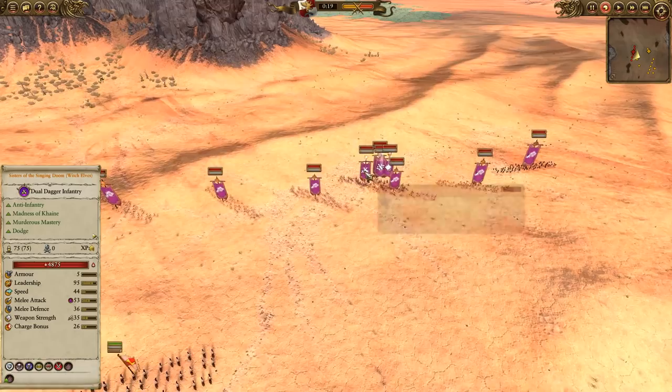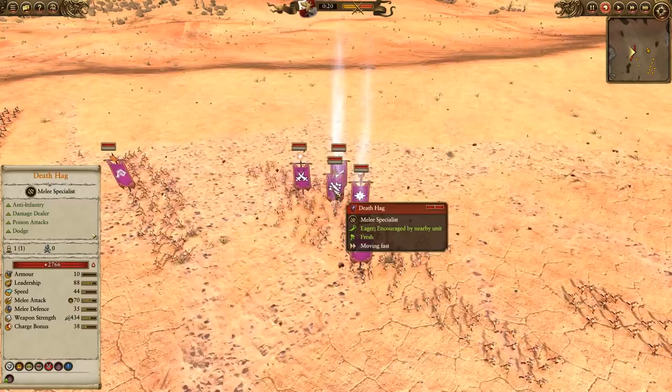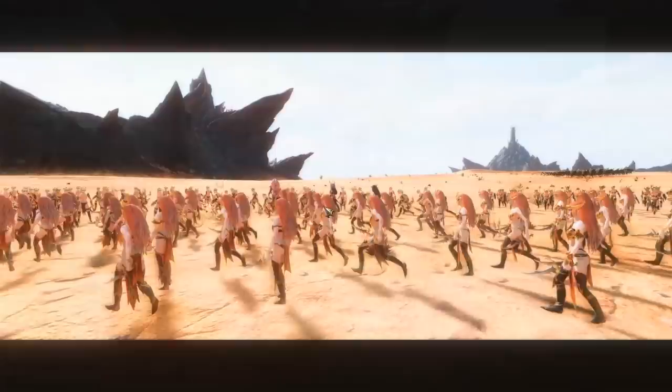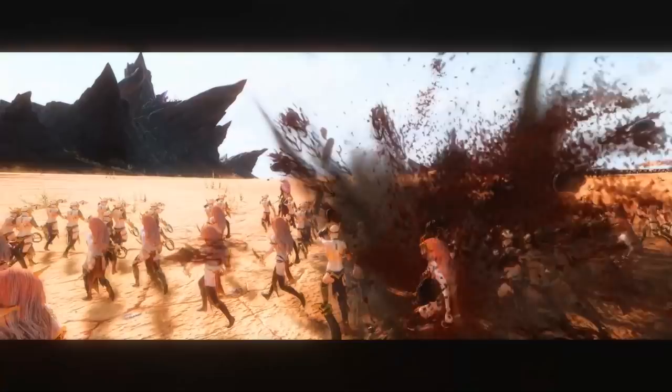Here you can see Ninja Hunt's army. It's six Sisters of Slaughter, the Sisters of Singing Doom for the Terror and Rampage, and also Hellebron, a Death Hag, and a Dark Sorceress. Everything is on foot — all small targets — so the heroes won't get gunned down. But there is Transformation of Kodon, so they can still get dealt with.